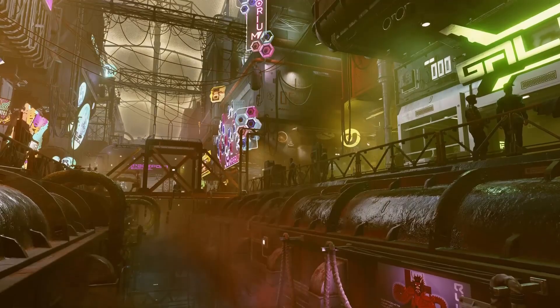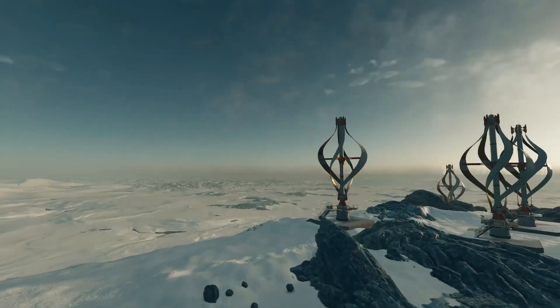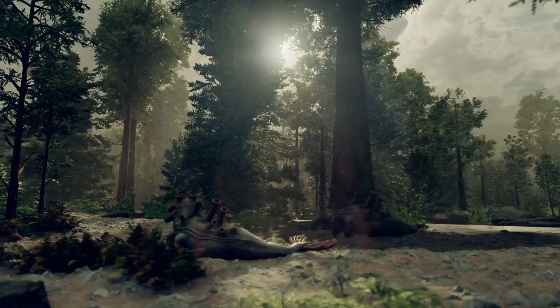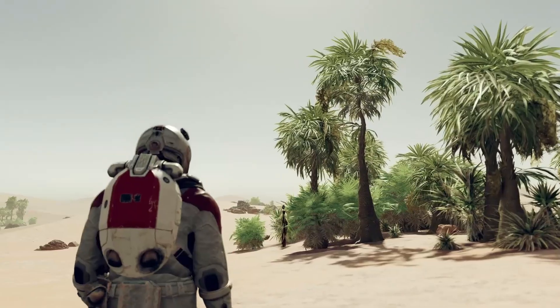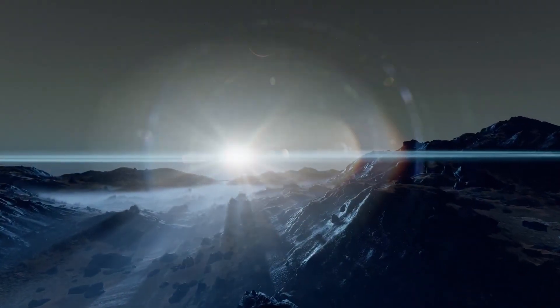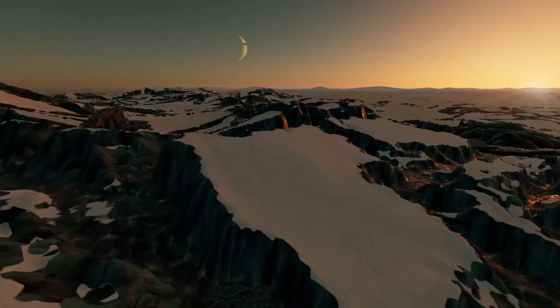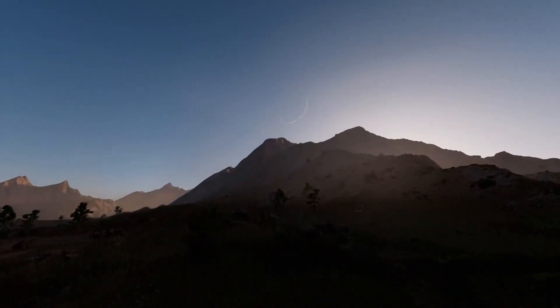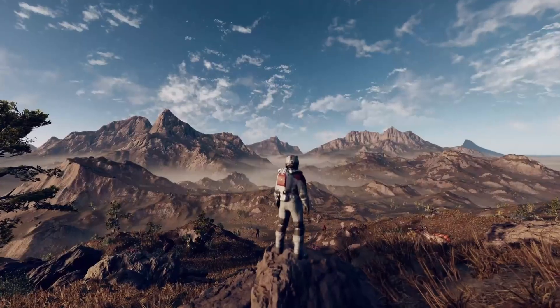Something they did not show is going from planet to space or the other way around, so I wonder how they will handle that, or if it will just be a cutscene. They did say you can land anywhere on the planet, but I wonder if there will have to be an objective or something there to be able to land. And finally, the exploration aspect of the game.